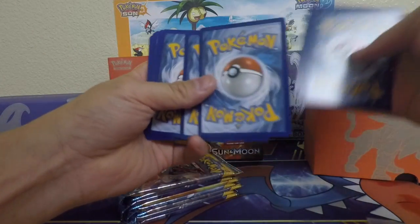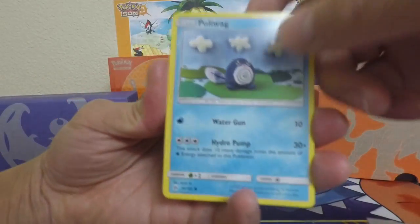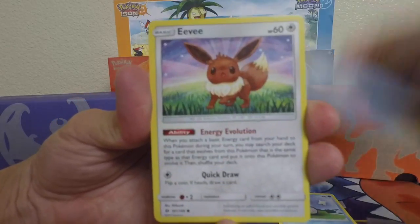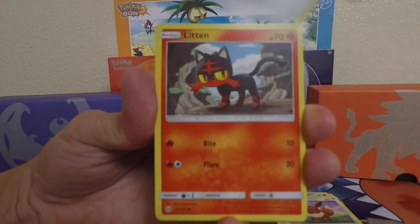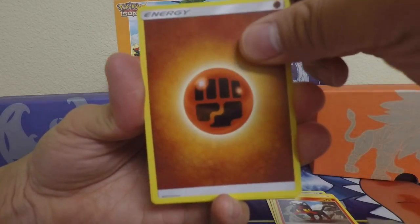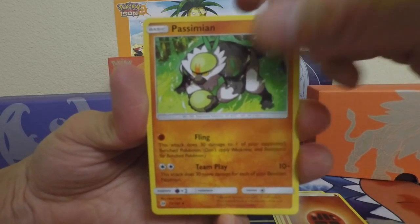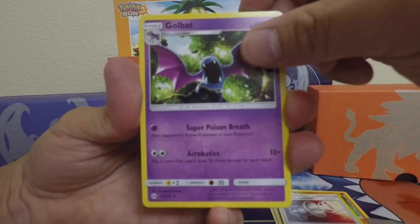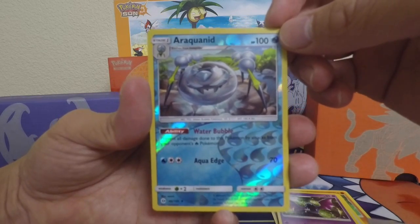I am pretty stoked about this booster box. Can't believe we're opening our very first box on the channel. So, Stuffle, Linten, Rock Energy, Persimion — awesome, love this card. Pokemon Catcher, Golbat, Reverse Holo Arachnid — awesome, Reverse Holo right there.